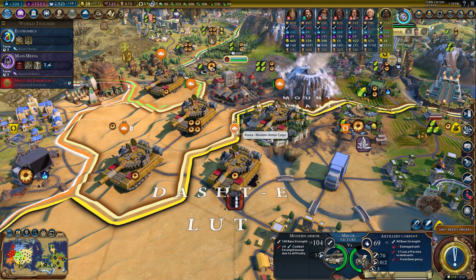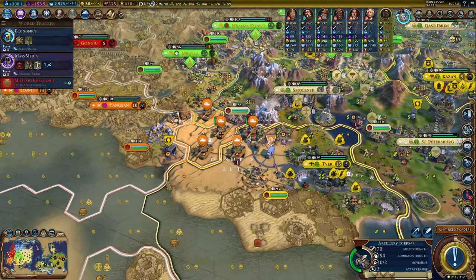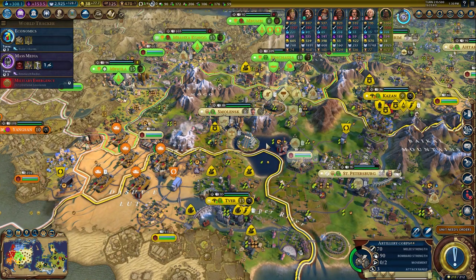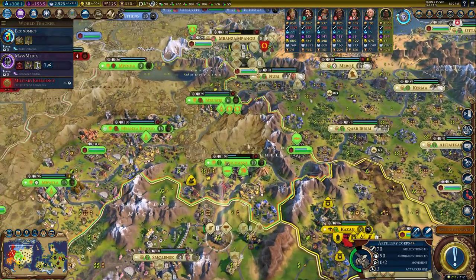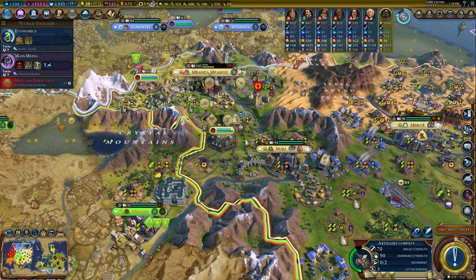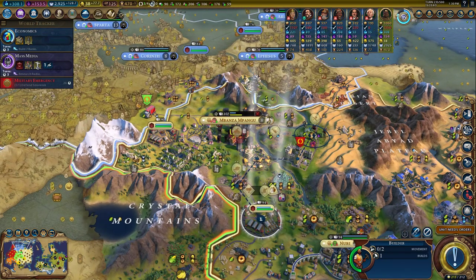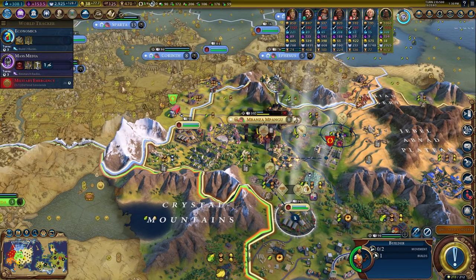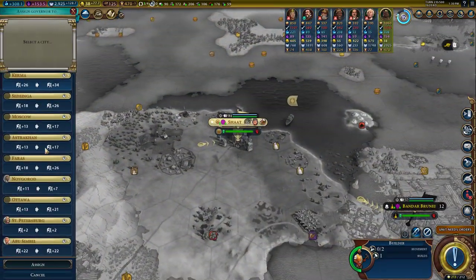Welcome back to the formidable Korean modern armor corps. Last episode, we took over a few more Russian cities and got our favorite city back. Right now, we have a worker on the way to the Silk improvement. We're losing some loyalty, so let's move Yang over there — minus two. Perfect.